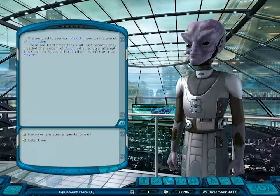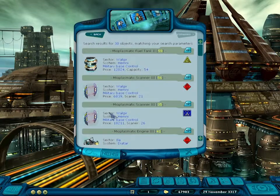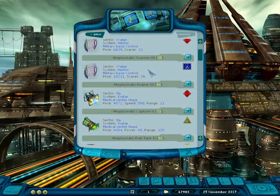Before heading out, since only one or two days have passed since the RTS battle, let's check the muroplasmatic equipment. Some fuel tanks, some good scanners — wow, really good scanners. If I had a scanner slot I'd probably go for this rating-3 scanner, and maybe I should buy it just in case I come across a hull upgrade. This is actually in the military base control, so it's really close by too.